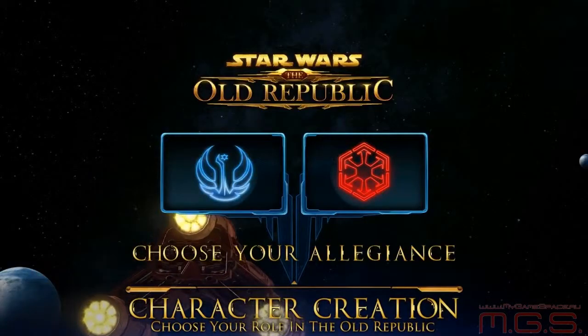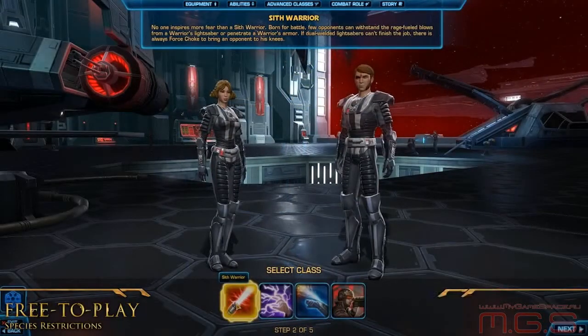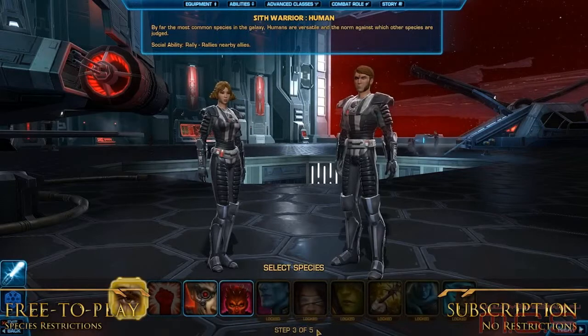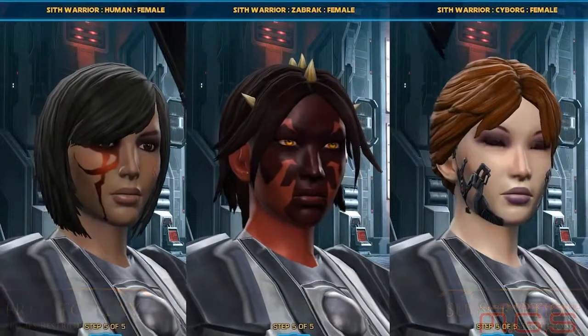Subscribers and free-to-play players will notice some differences in character creation. As a subscriber, you're unrestricted in your ability to create characters. As a free-to-play player, you'll have three species to choose from: Human, Zabrak, and Cyborg.